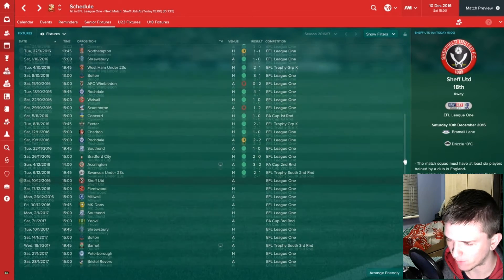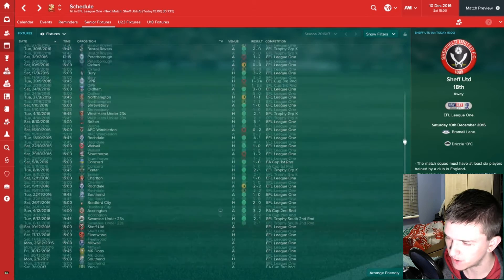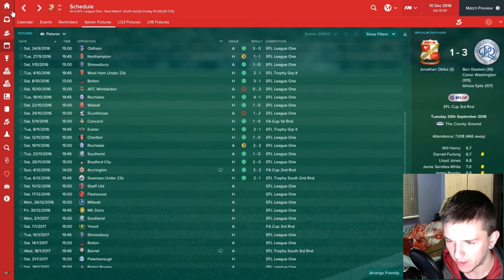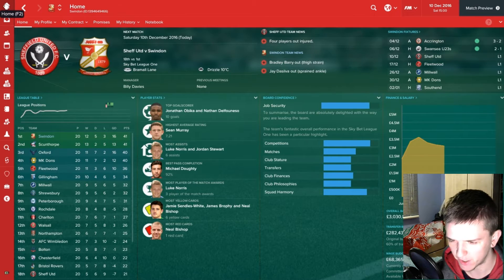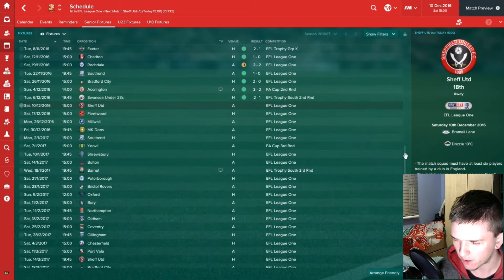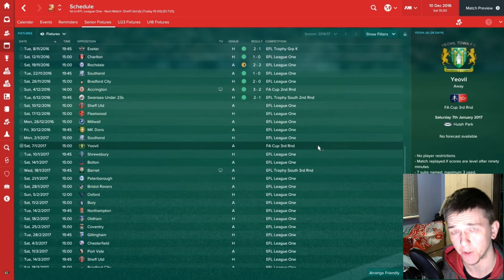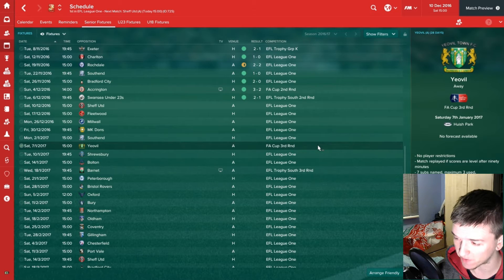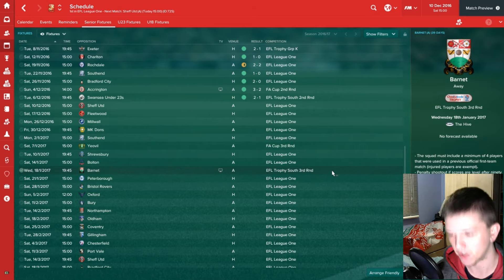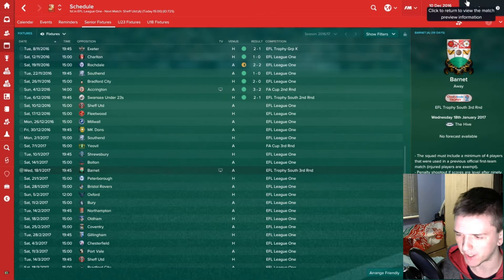We're in really good form — unbeaten in our last 8 games across all competitions, only lost 4 competitive games all season: 3 League One games and 1 EFL Cup game where QPR knocked us out. We're actually top of the table, but only just — level on points with Scunthorpe on goal difference. I've signed a new 1-year contract extension too. In the FA Cup third round we've got an away game against Yeovil, and in the EFL Trophy third round we've got Barnet — both away games, which could be a stumbling block.